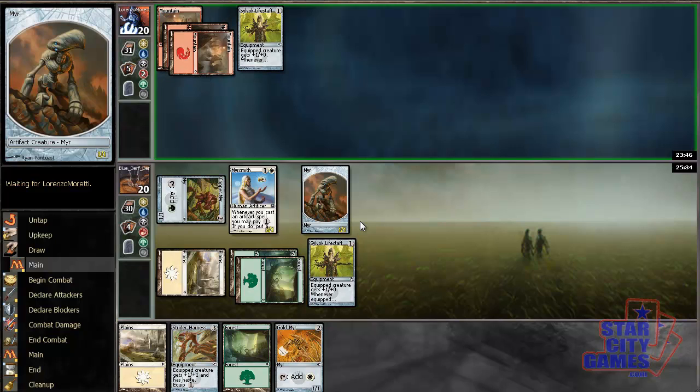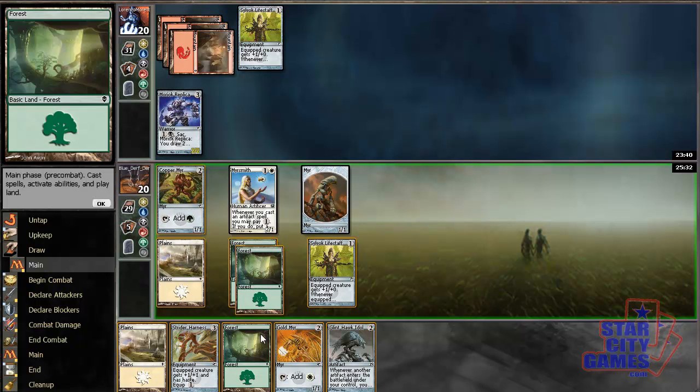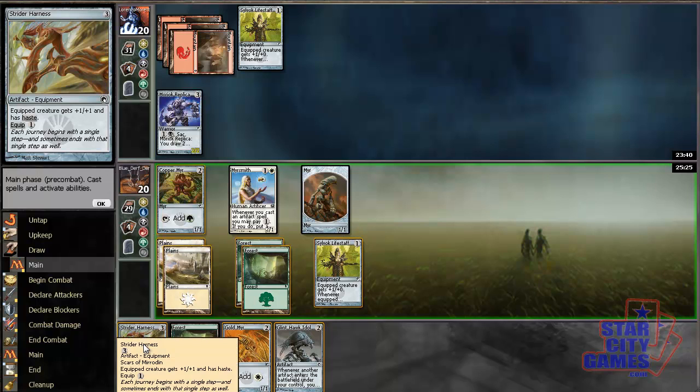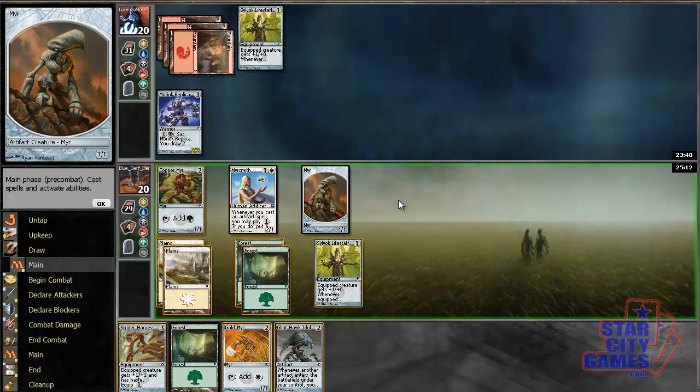He draws a land, but probably not the one he wanted. He plays an Arc Replica — sure. How can I maximize mana production efficiency here? I have 5 mana total. I could make Strider Harness, make a Myr, equip it with Strider Harness and attack for 2.